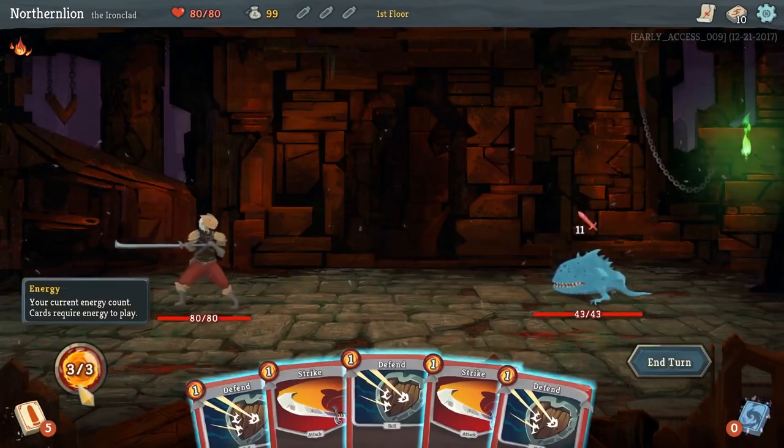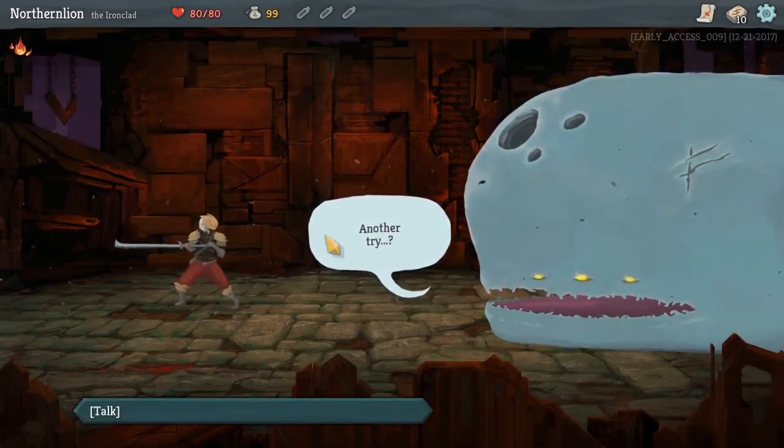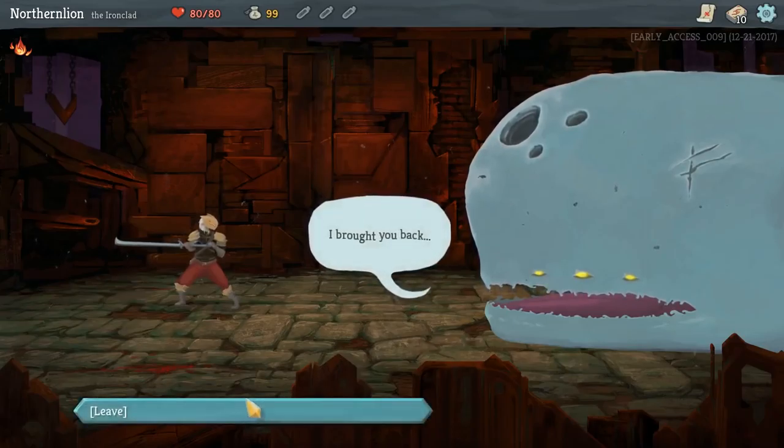Each character starts with their own relic to use. Relics are power-ups which you can collect through battle, chests, or by purchasing them at a merchant. Each relic provides different bonuses, so choose your relics wisely.